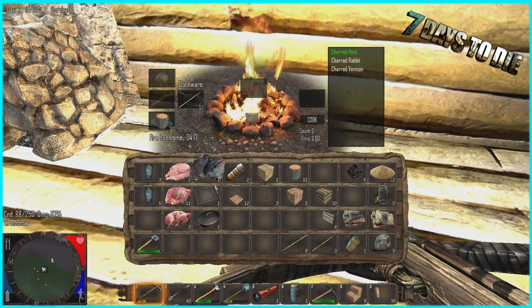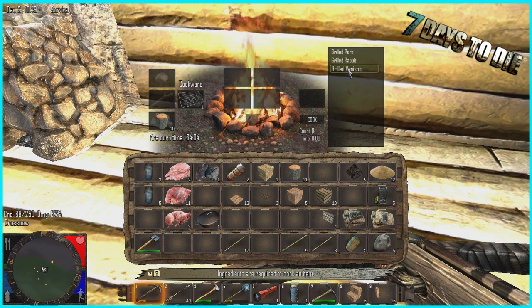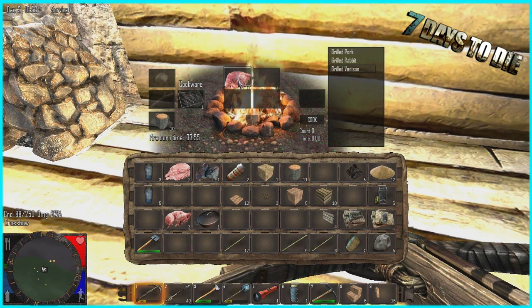Charred meats in general will smell quite a lot and zombies will pick them up, so you've got to be aware of that. Next up is grilled — we're going to grill some venison. Grilled smells less than charred but more than boiled. Grills are dotted about; I think they're mainly around cabins near lakes. Grilled venison also has about a 10-second cook time. This will create grilled venison which helps mask the smell slightly, but you'll still attract zombies.